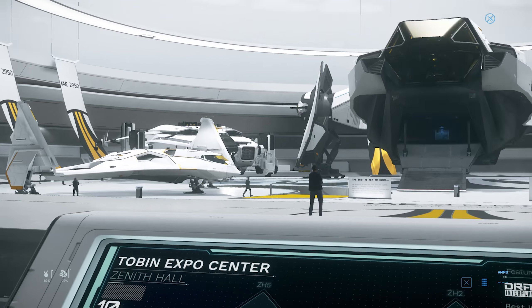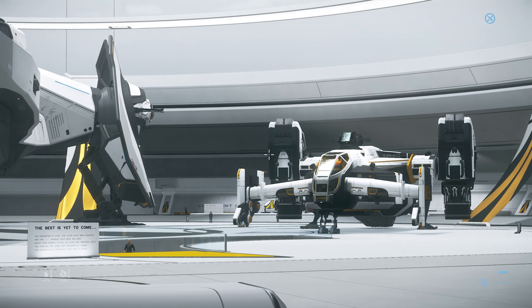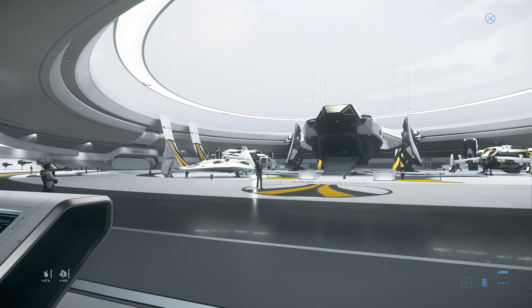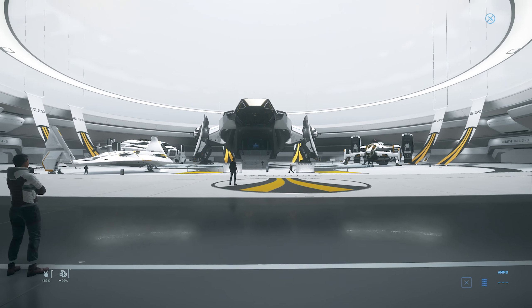Anyone that has these ships or buys them during the Intergalactic Aerospace Expo will get those skins for them. So if you buy a Cutlass Black, a Carrack, an Eclipse or a Valkyrie, you get those skins. We've got ship rentals downstairs, we've got personal weapons and armor downstairs as well.